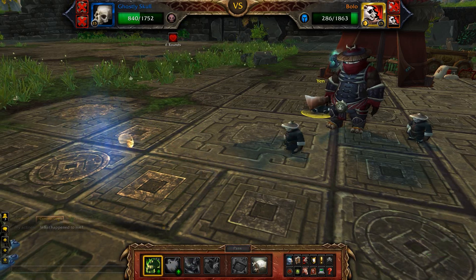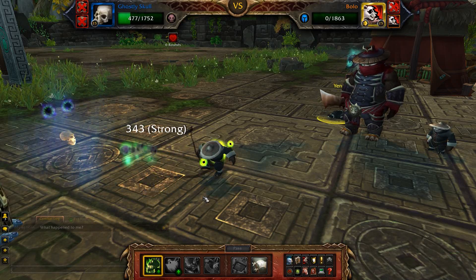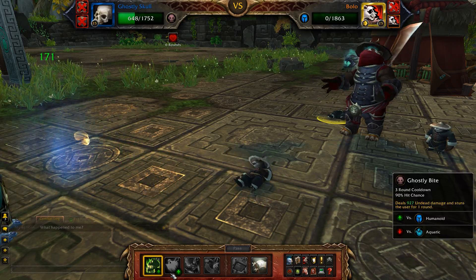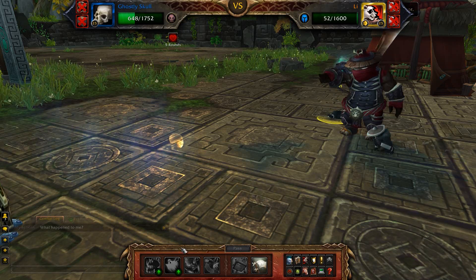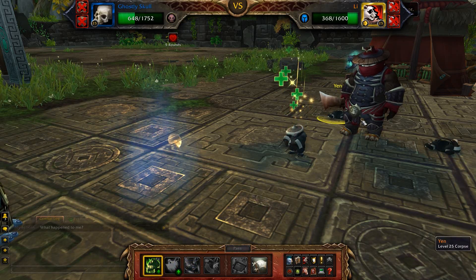This is actually going to be a little tight — this usually works out a little bit better. If you can get off one more Bonestorm, it's actually going to kill the backline pet, and then you just have to Ghostly Bite once. But I don't want to stun myself because I've got one more pet to deal with. There we go — Bolo's down. Lee, I feel like you're not going to make it.